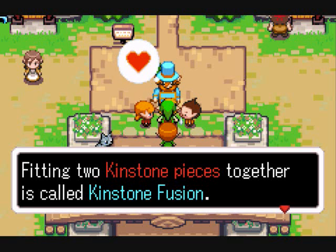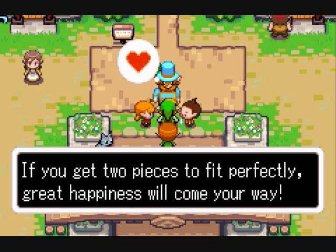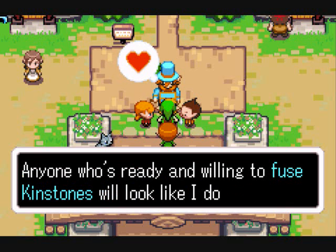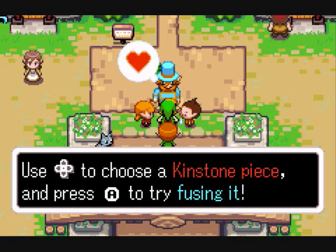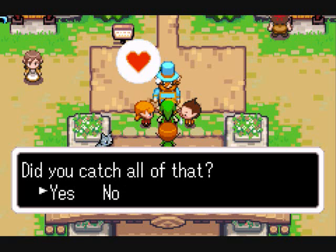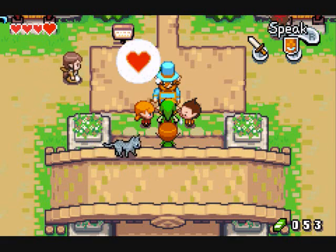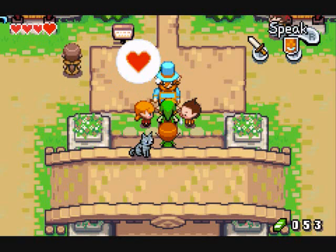Fitting two kinstone pieces together is called Kinstone Fusion. If you get two pieces to fit perfectly, great happiness will come your way! I'll put a kinstone piece in your kinstone bag so you can give it a try. Anyone who's ready and willing to fuse kinstones will look like I do right now. When you see that look in their eyes, press L. Use the directional pad to choose a kinstone piece and press A to try fusing it. You may notice that the bag's not very big — that'll change soon because the more you collect, the bigger it actually gets.